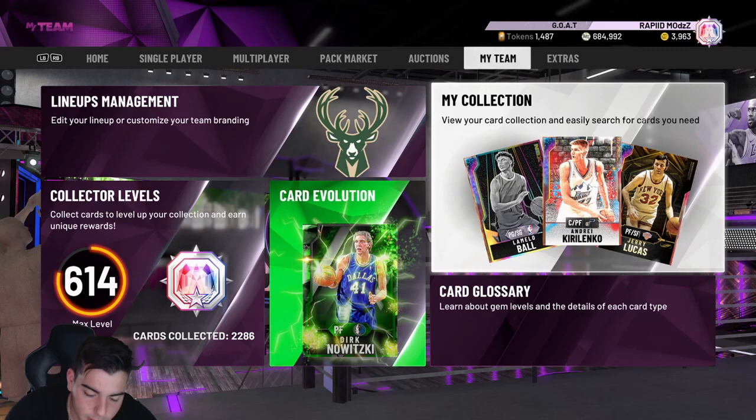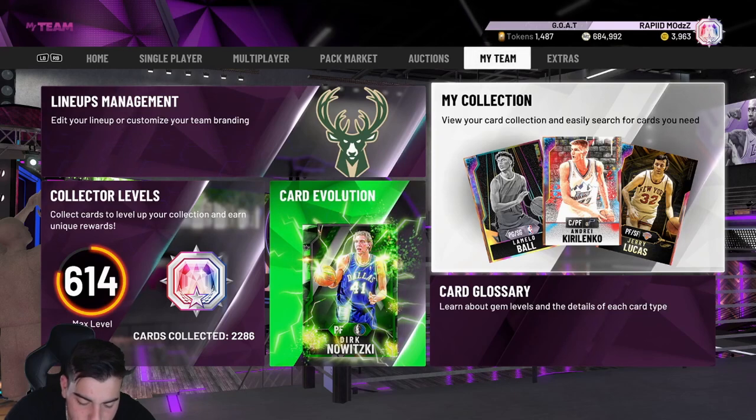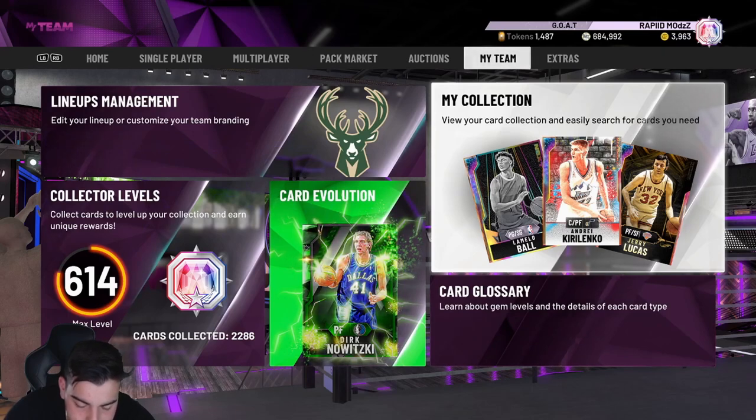Galaxy Opal Carmelo Anthony, Small Forward/Shooting Guard — he's on the Knicks. 98 three-point shot, 98 mid-range, 95 shot IQ, 97 driving layup, 95 standing dunk, 95 driving dunk, ball handle 97, speed with ball 96, speed 97, block 92, perimeter defense 98, steal 98. Shooting — quick draw Hall of Fame, range extender Hall of Fame, clamps Hall of Fame, pogo stick Hall of Fame, interceptor Hall of Fame. This card is insane — 53 Hall of Fame badges for Carmelo Anthony.